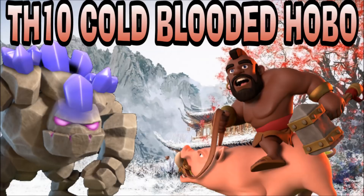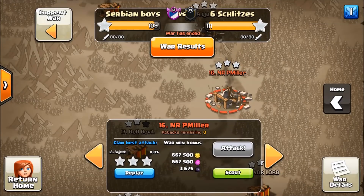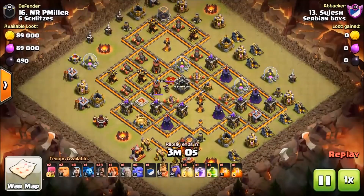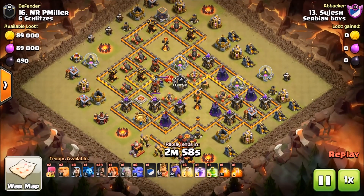Basically, the only reason you could use this style of attack is if you can make your funnel into the base with only one golem, which means it's light defenses near that area so you can funnel. And guys, if you don't funnel, you can't pummel.